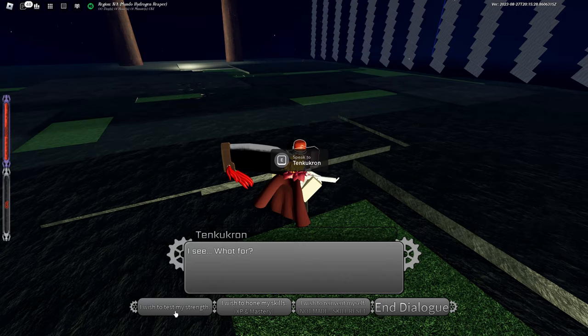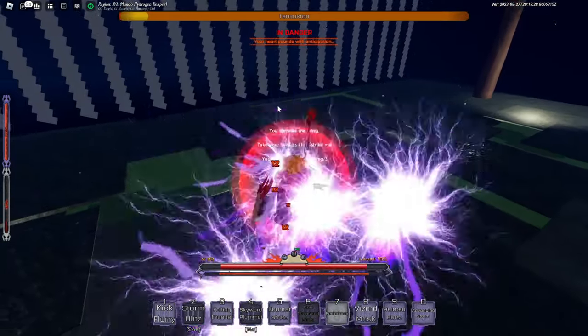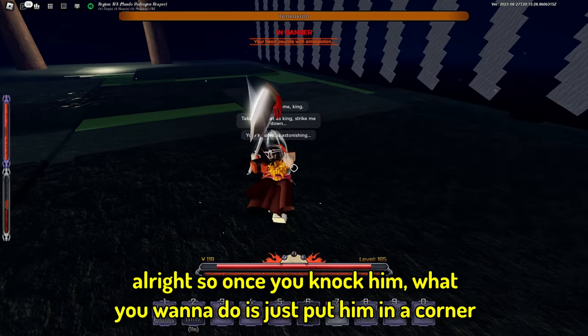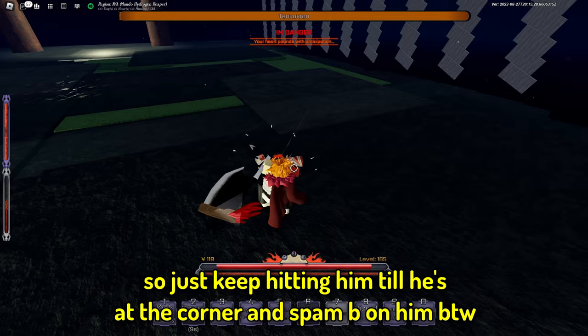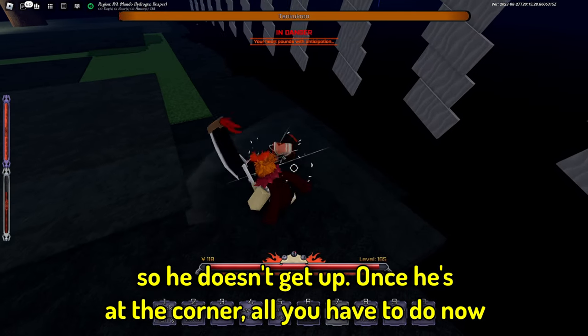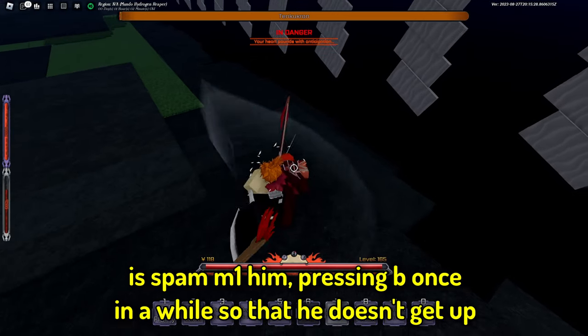Once you knock him down, what you want to do is put him into a corner of the map. Just keep hitting him until he's at the corner, and spam B on him so he doesn't get up. Once he's at the corner, all you have to do is spam attack him.